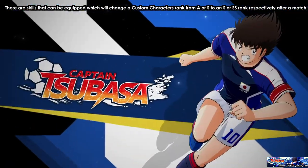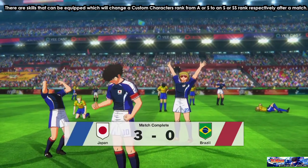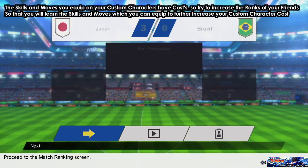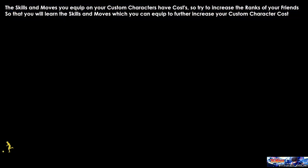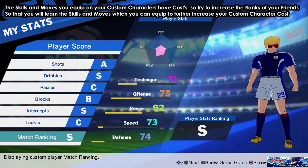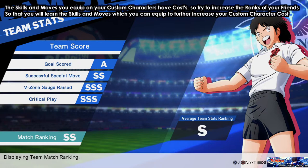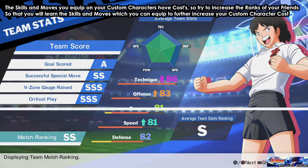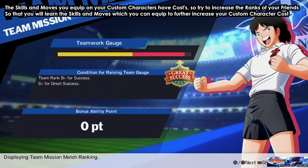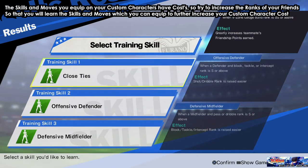Also try to increase the ranks of your teammates. Whenever there's a chance to increase a rank when choosing friends, you have these combos, so make sure you increase their ranks because when you do you'll learn their moves. As you can see, I got SS and all my ranks are high so I'm getting a lot of points — the team gauge was completed so I got 350 points.